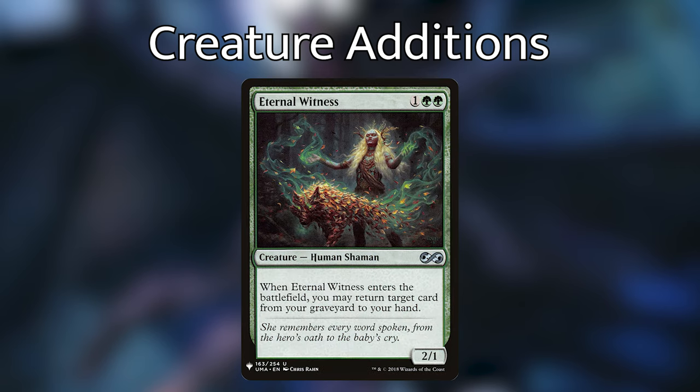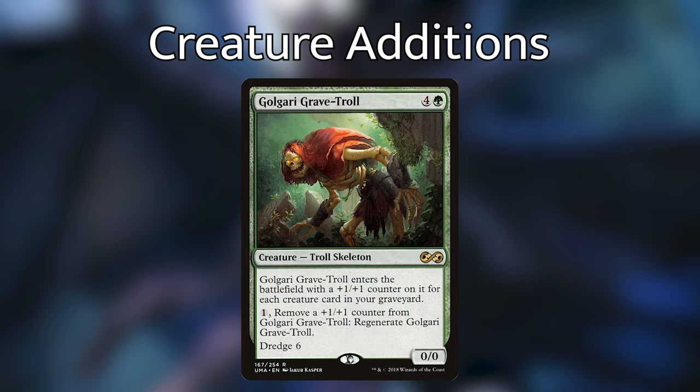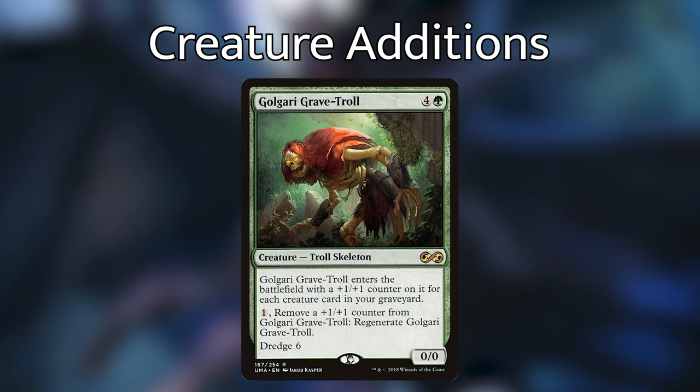Eternal Witness for one green green — a 2/1 human shaman. When it enters the battlefield, you may return target card from your graveyard to your hand. Whenever you're playing a graveyard shenanigans deck or even just a green value deck, I always recommend Eternal Witness. It's flexible — it can get back important creatures and important spells, because it's not limited to card type. Golgari Grave-Troll for four and a green — a 0/0 troll skeleton that enters with a +1/+1 counter for each creature card in your graveyard. For one generic, remove a +1/+1 counter to regenerate it. And it has Dredge 6. Dredge 6 is amazing — we want to fuel our graveyard and get as many creatures in there as we can.